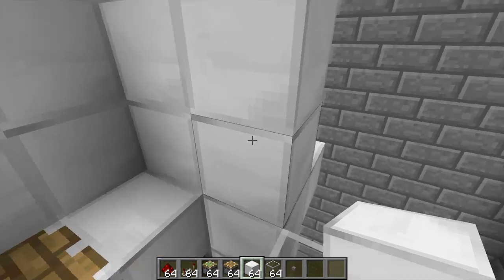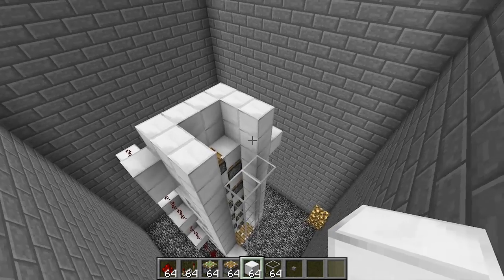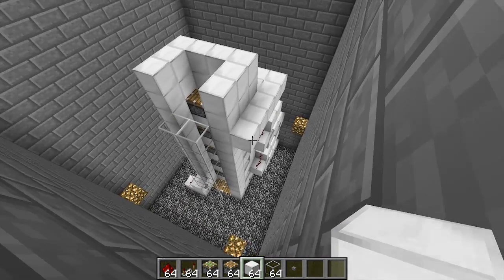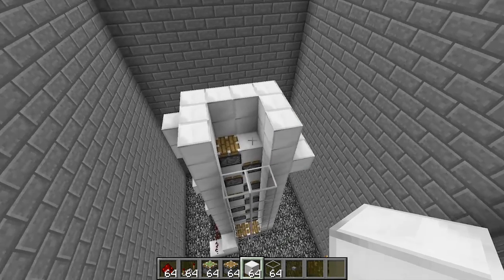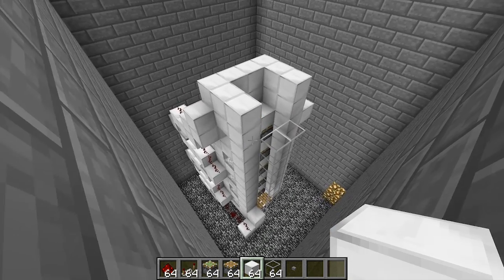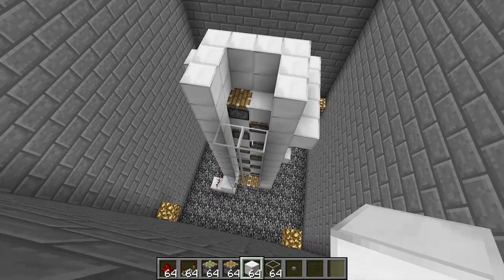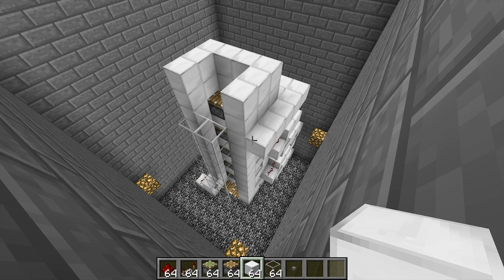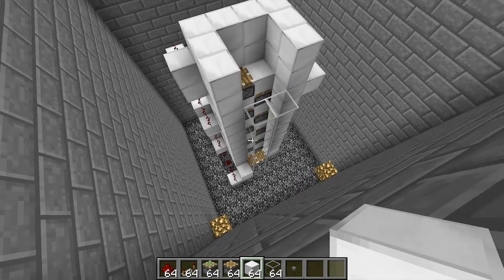Anyway guys, I hope you've enjoyed today's tutorial. If you have any questions, feel free to leave a comment and I'll get back to you as soon as I can. A huge shoutout to Browser Steel for this awesome invention — he has another version of this piston elevator where you can actually select the floor, which is absolutely incredible, plus a lot of other really cool inventions, so definitely go check out his channel. I hope you enjoyed today's video and I'll catch you next time.